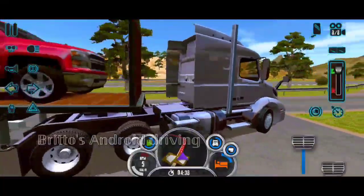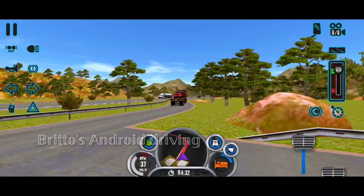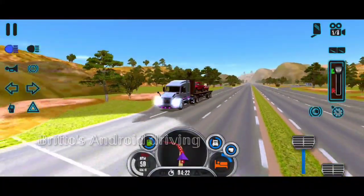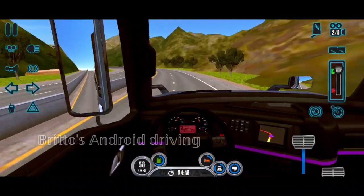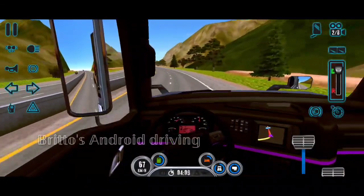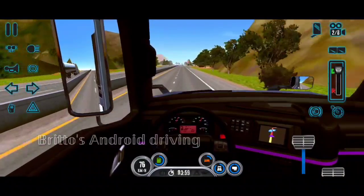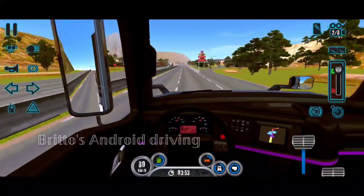This game has lots of events such as accident scenes which feel real — the accident remains for a little while as you pass, but by the time you return it will be cleared. That makes it feel like a real timed event. There are many such events in this game which make it interesting. The AI sound is also improved in this new update, and there are many fuel stations on the highway.